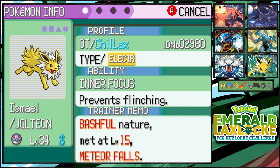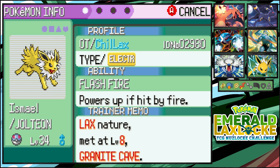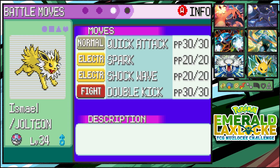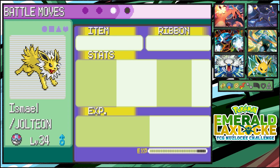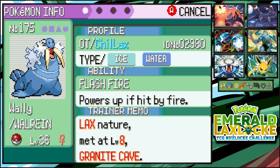We got Ismail with Inner Focus, which prevents flinching — pretty damn useful. Stench helps repel wild encounters, which we want. Ismail is rocking Quick Attack, Spark, Shockwave, and Double Kick — not the best, but it'll do. And we got Wally R. Warren with Flash Fire, which powers up if hit by Fire — pretty useful.